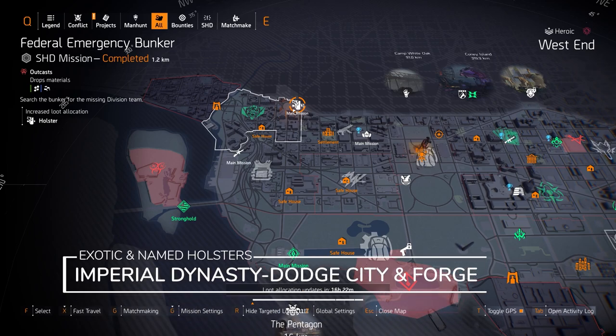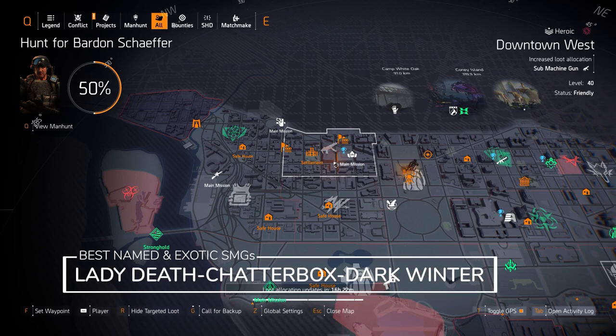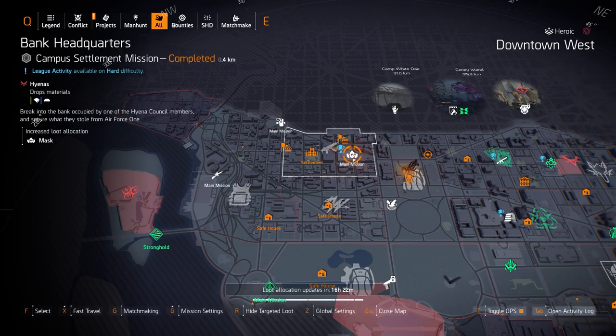I would just use Hunter's Fury or True Patriot instead of Strikers. We've got holsters at Federal Emergency Bunker — that's the Imperial Dynasty holster, the Dodge City holster, and the Forge holster. We've got submachine guns at Downtown West: you can farm for the Lady Death, the Chatterbox, or get a Vector variant or MPX usually rolled with Strained or Close and Personal. You can also farm for the Safety Distance and the Swap Chain — Safety Distance comes with Perfect Outsider.